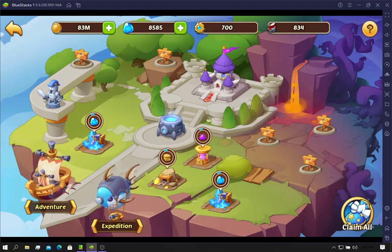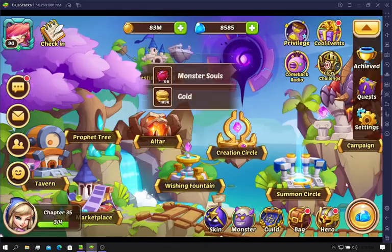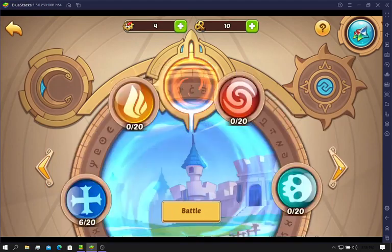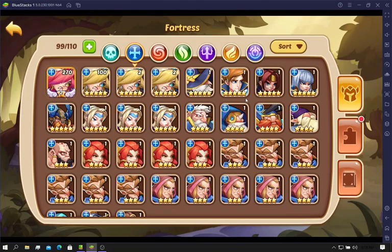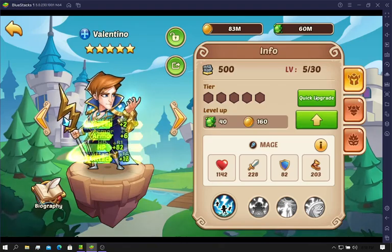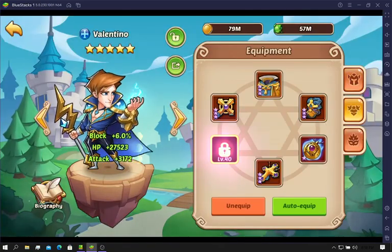Well, that stinks. Seal land. We can — let's see. I can probably level up this Valentino and then use this Valentino. Even just for the extra CC, he'll be pretty helpful.